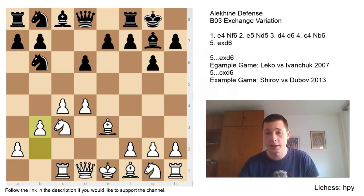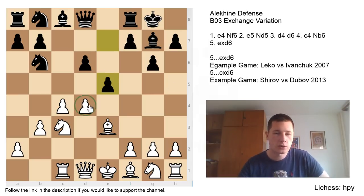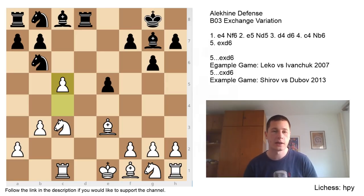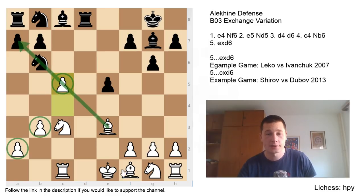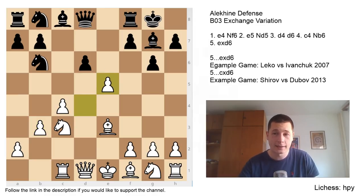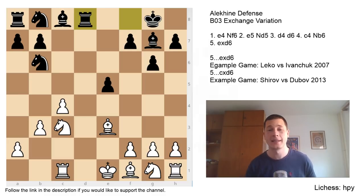After e5, white could play d5 trying to make it a weakness, but the main move is dxe5, dxe5, then exchanging queens and going for c5. White is going for a simple idea of a pawn majority on the queenside. Even though black's queenside is still undeveloped, I think three against two on the queenside is going to be overwhelmingly good for white, and in any endgame white is much better, with those bishops supporting the queenside pawn chain. Black definitely doesn't want this endgame in the Alekhine.